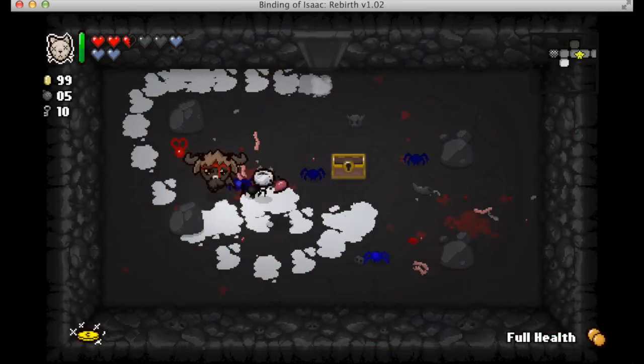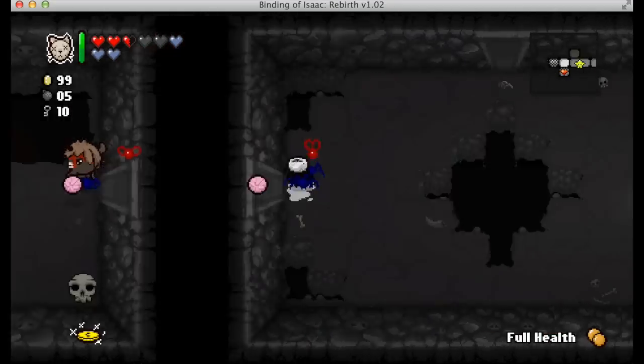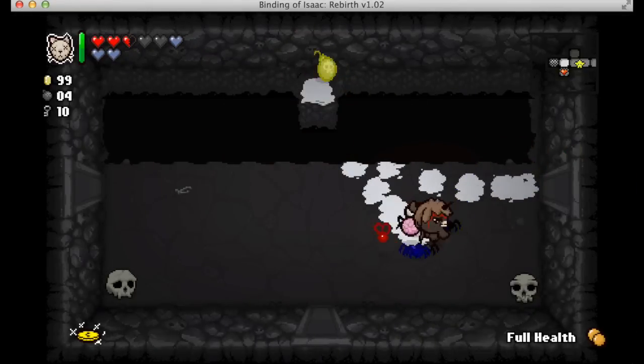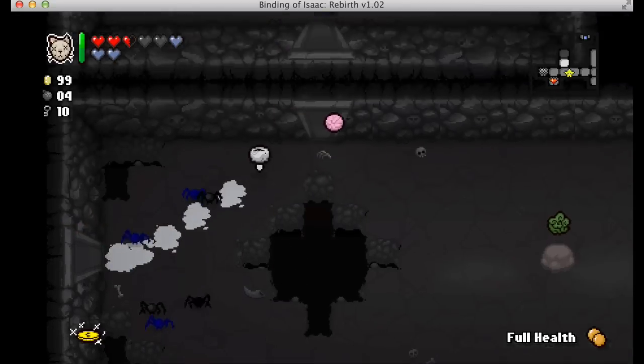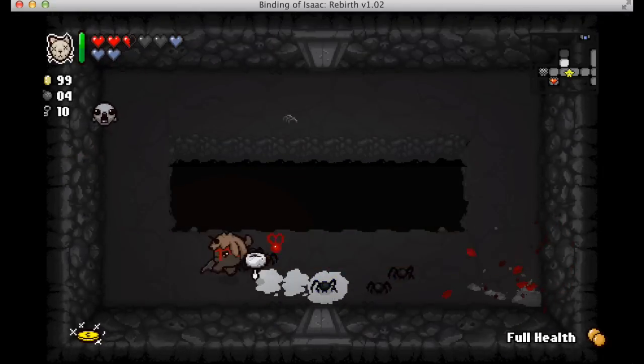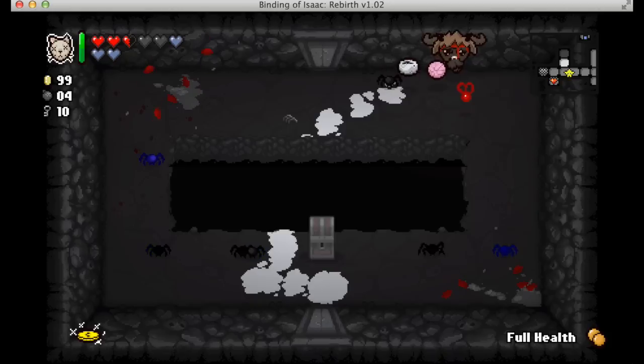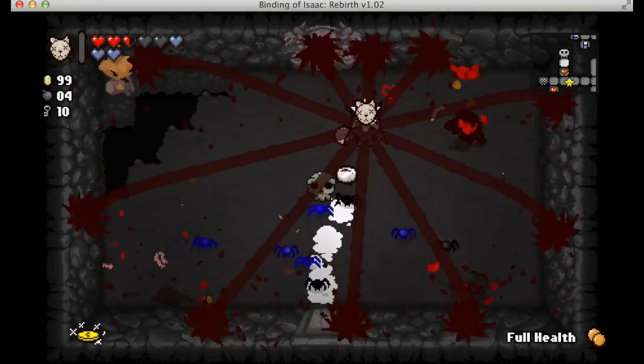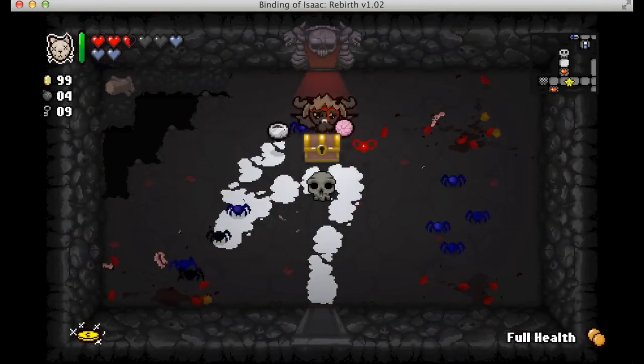I also have a Lump of Coal, which I read on the wiki said it only adds one damage to brimstone. I also have Cricket's Head and Growth Hormones and Synth Oil, I believe.